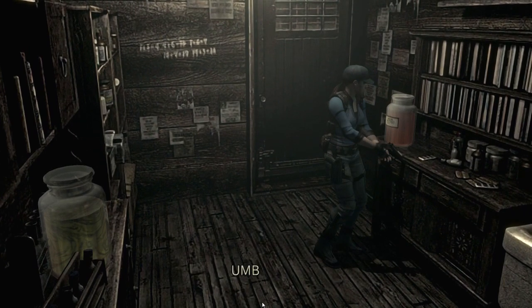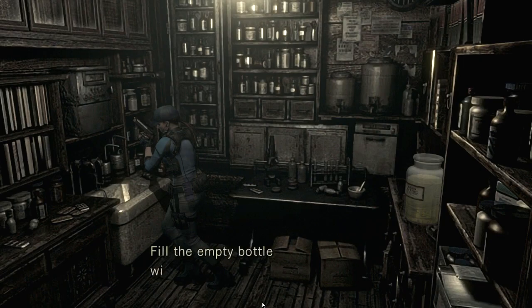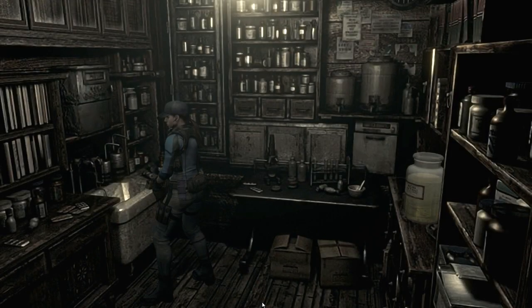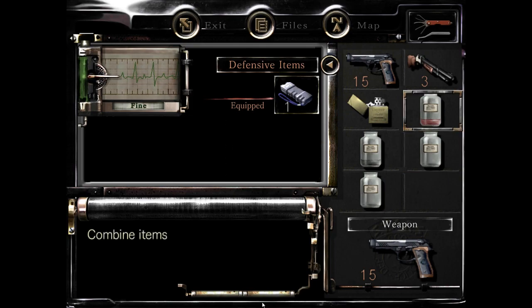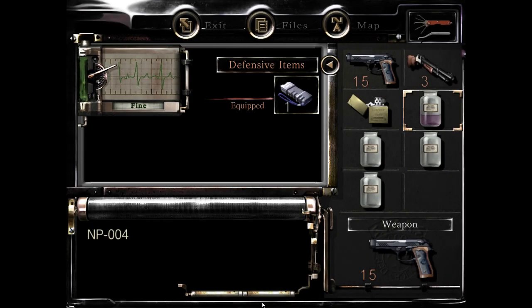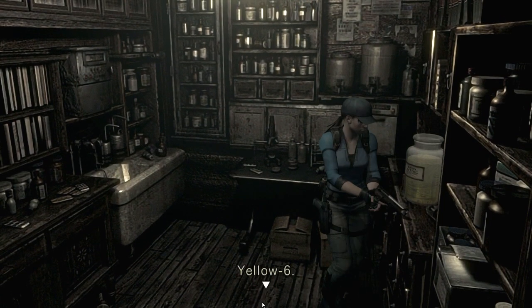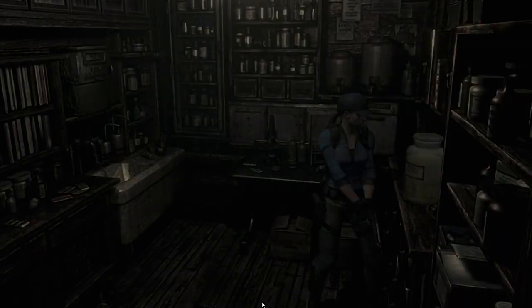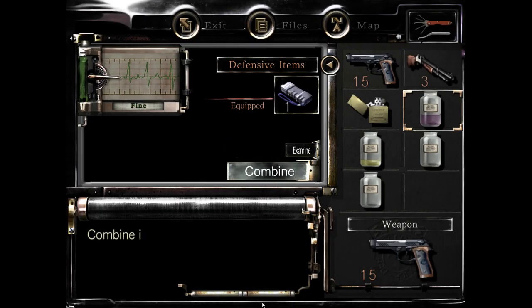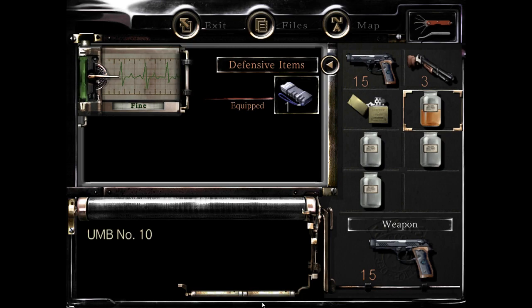Alright, what is this called? Human B3. So we get this, take some, and then we put water in it. Alright, combine this with this — this makes that. Plus Yellow 6. That's right, this is Yellow 6, I think. Yep. Put this with that — it makes it orange. So this becomes UMB number 10.